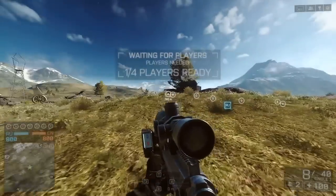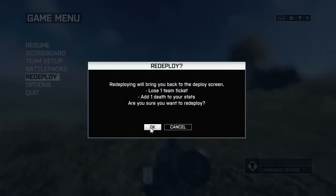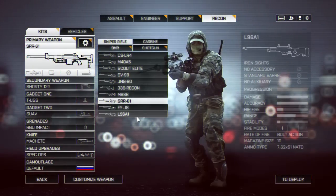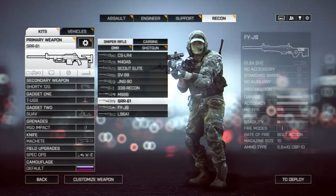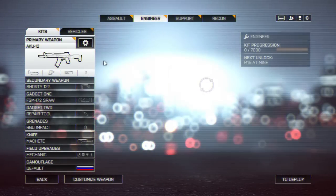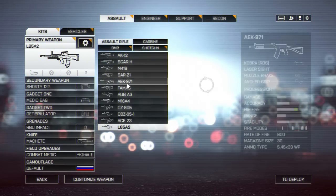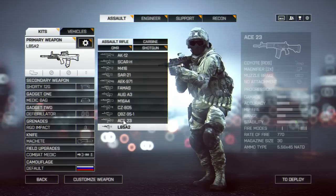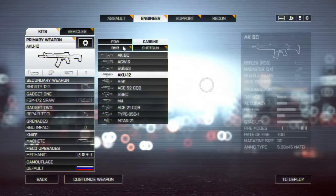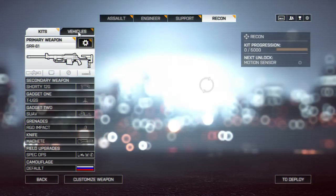Those are the two new weapons. I'm going to move on and just show you quickly some of the new sniper rifles. The L96A1 is the new thing for recon, the RPK-74M is for support, the MTAR-21 is for engineer, and the L85A2 is for assault. You also have a PDW which is the MP7, which is surprisingly good.